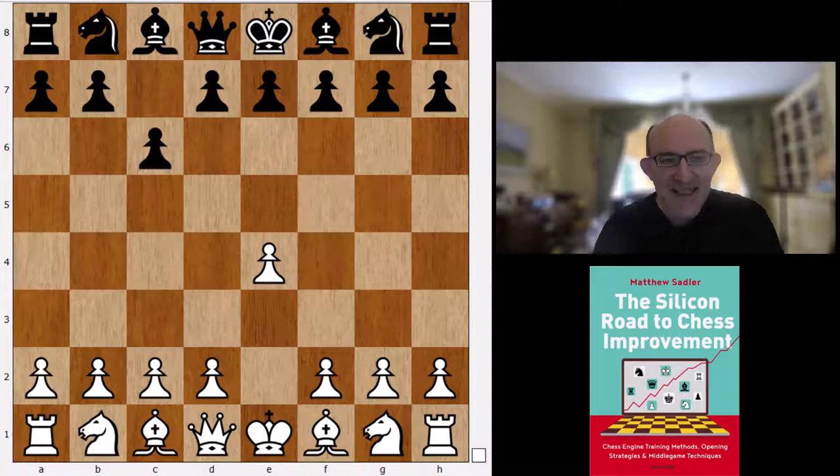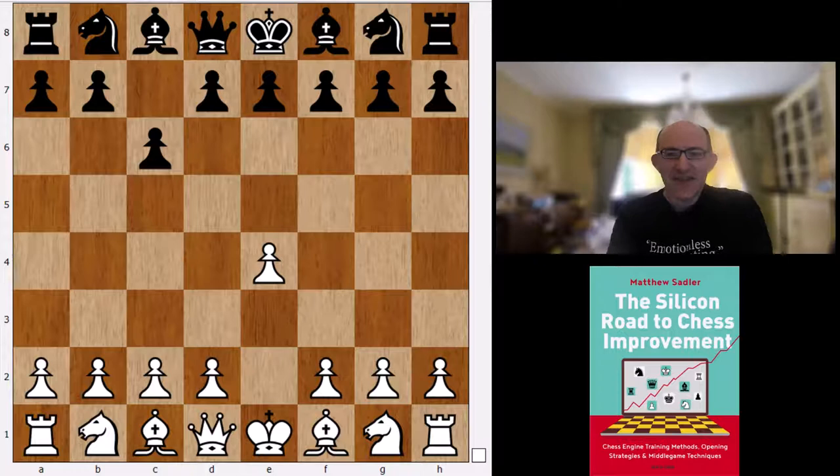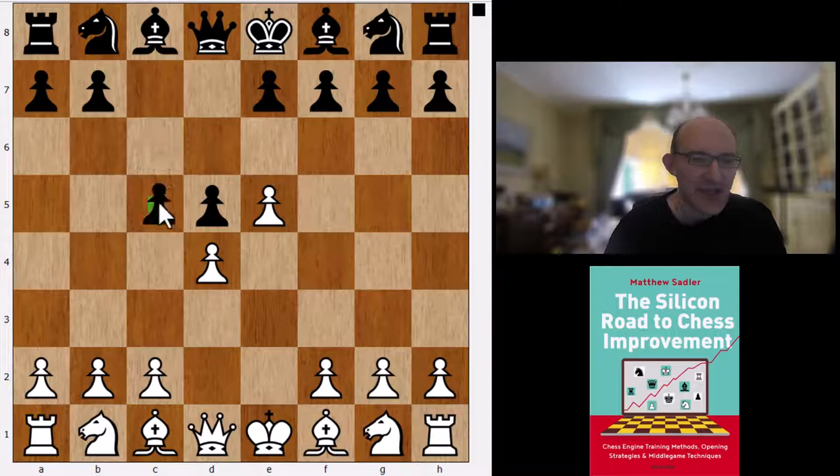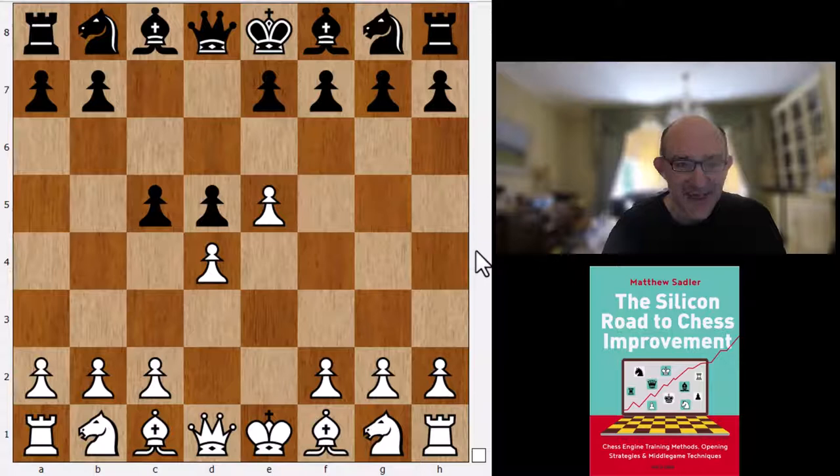Komodo Dragon did quite a bit of analysis on this position, going to depth 56 and 459 million nodes analyzed. It came up with the Short system: d4, d5, and then e5 — the Advanced Caro-Kann. Now there are two main possibilities here. Black can play c5, which in England we know as the Henkin-Arkel system, after the two grandmasters who've done a lot to popularize it — Igor Henkin from Israel and Keith Arkel from England.